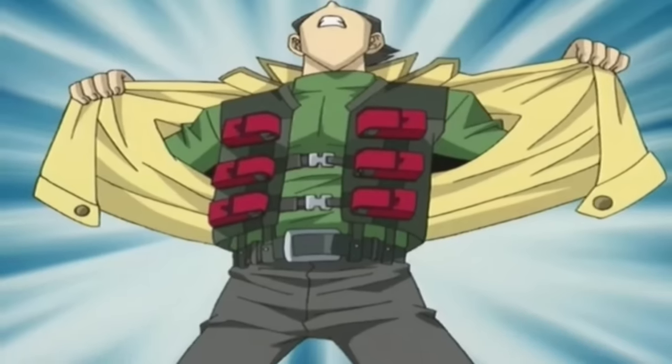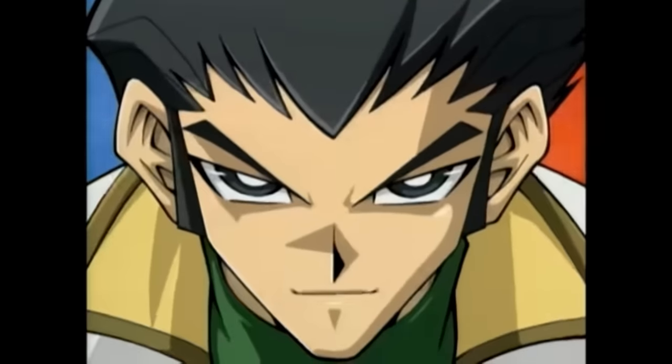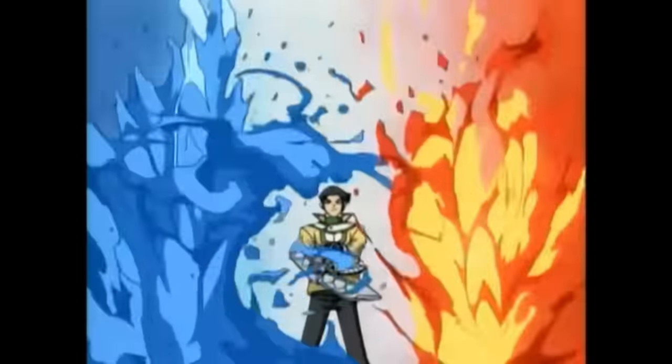Bastion Misawa is someone I almost want to say doesn't have an ace monster, because he plays so many different decks throughout the series — his whole thing is building a million different decks to counter whatever people play. But if I had to associate him with a card, I'm going to say it's Water Dragon. It makes all Fire and Pyro monsters on the field go down to zero attack. In the opening cutscene of Yu-Gi-Oh! GX we also see a Fire Dragon, which he never plays throughout the rest of the series — I'd love to know what effects it would have had and whether he could have used Water Dragon and Fire Dragon together.